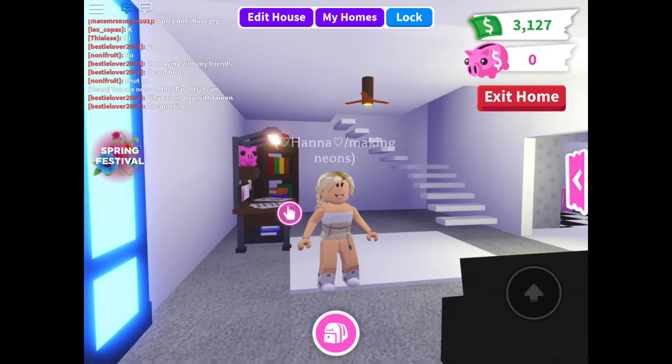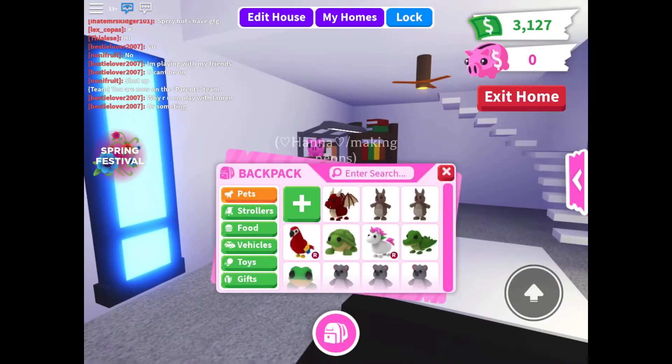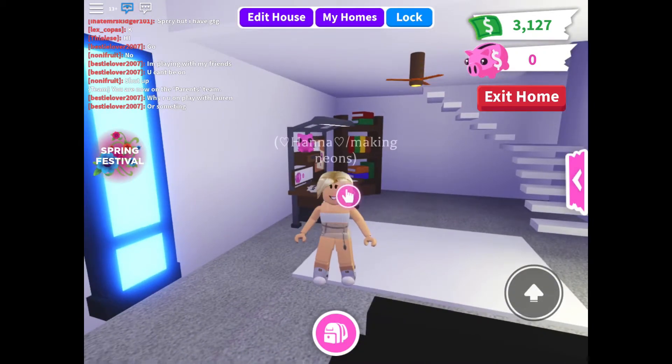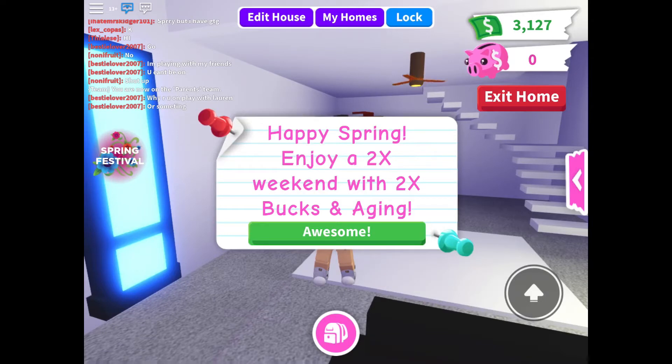Hi guys, so today I'm back with another video and I am playing Adopt Me. I'm making a neon koala and I'm also going to show you the new update. This update has two times bucks and two times aging, so basically it's two times as fast to age up your pets and you get two times as much money when doing tasks, or like with a baby when you've adopted them.